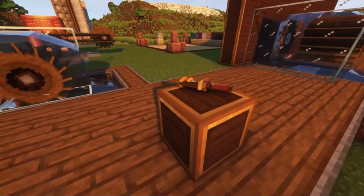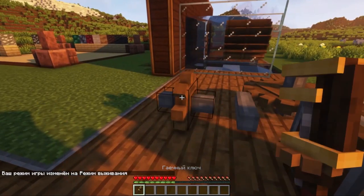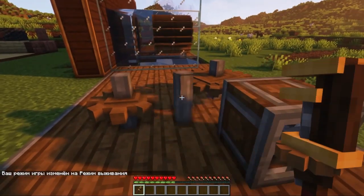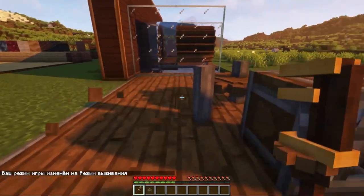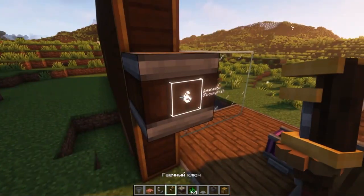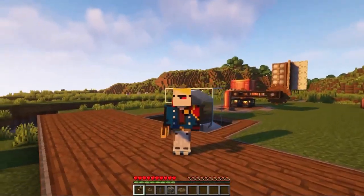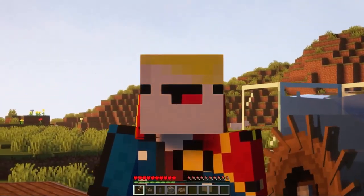Now let's talk about the wrench. Its recipe requires a stick, a small gear, and three gold nuggets. With a right mouse click you can rotate mechanisms from the Create mod, and by holding shift plus right mouse button you can dismantle them directly into your inventory. You can also use the wrench to configure some mechanisms in detail.